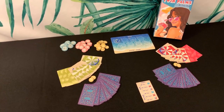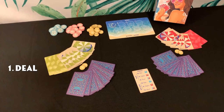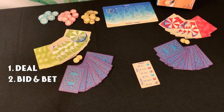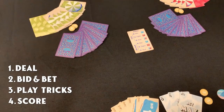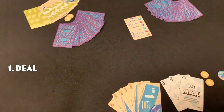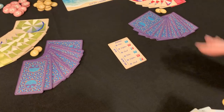Each round there are four phases: number one, dealing the cards; number two, bidding and betting; number three, playing tricks; and number four, scoring. The first thing you do is deal out ten cards to each player.